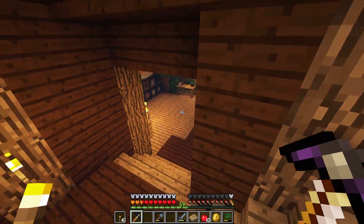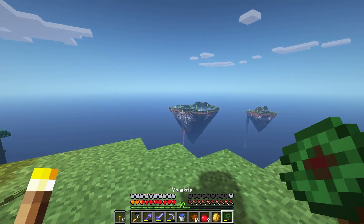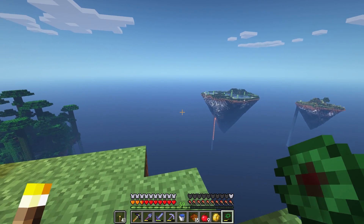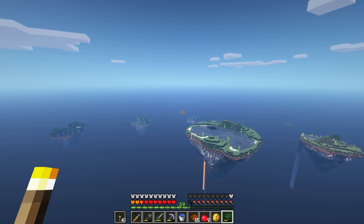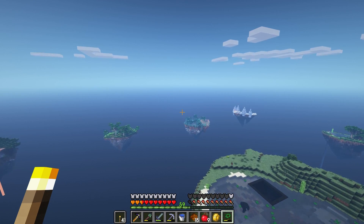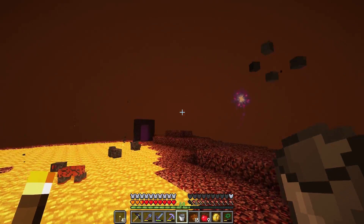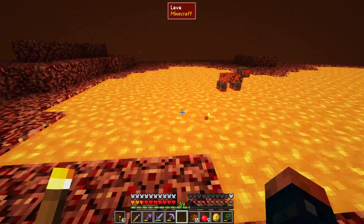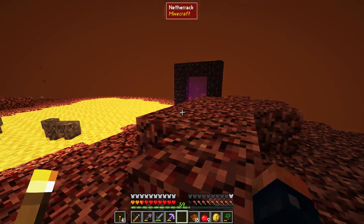Here's a theory I can test - since this isn't actually the nether dimension but a topography dimension, can we still place water in it? I'm going to bring some water and see if this is an option. Testing it now - it does burn up like we are in the nether, so that's confirmed. Even though there's a nice pocket of lava here, we do have to keep in mind there is going to be lava when mining this out.